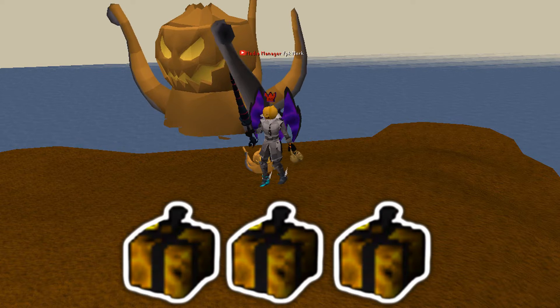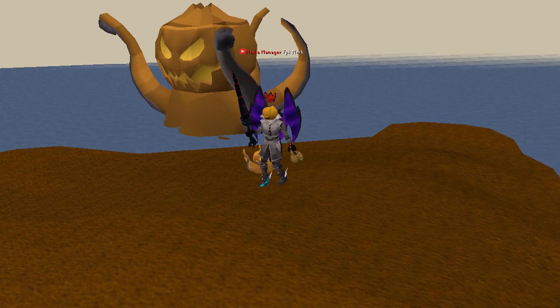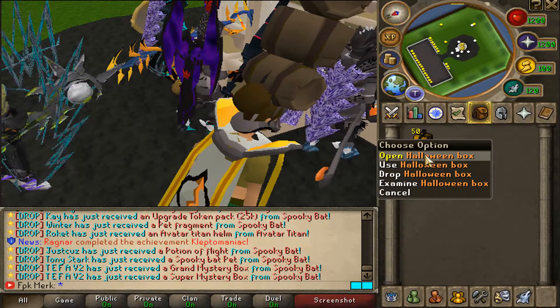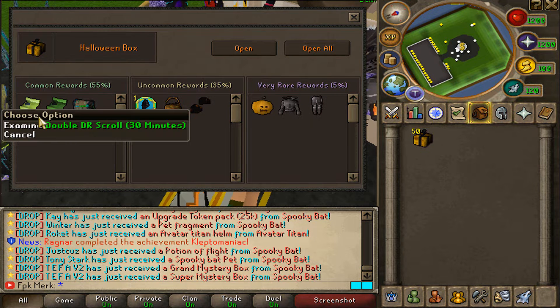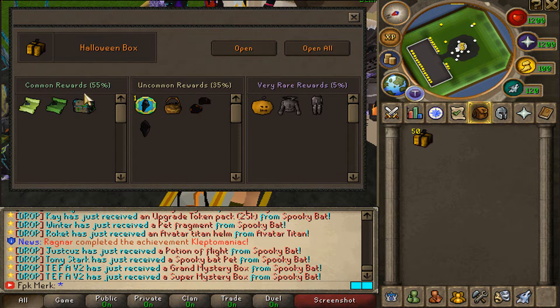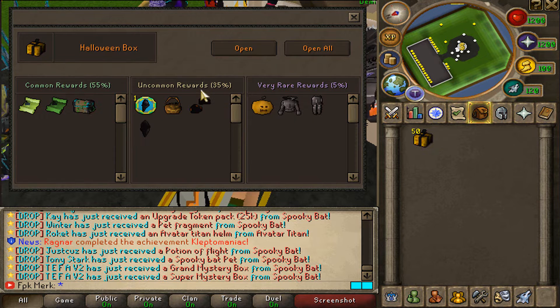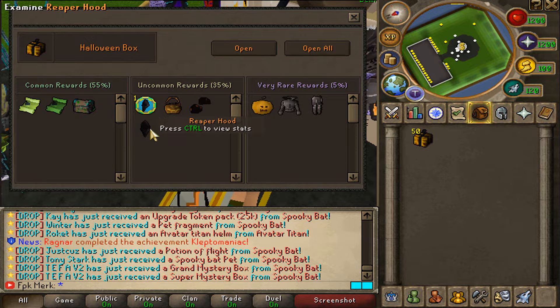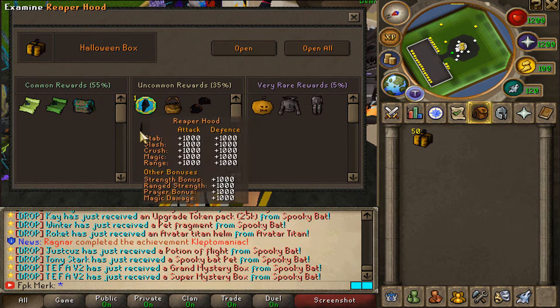They also added cool Halloween boxes. We are now gonna be opening up 50 of them so let's see if we can get lucky. As you guys can see, we can get all these items from the Halloween mystery boxes: double drop rate scroll for 30 minutes, double damage scroll for 30 minutes, overpower chest, Reaper Hood upgrade, Halloween basket, Halloween clothes, and Reaper Hood. If you hold Control on your keyboard you can also see the stats of these items — that's so damn cool.